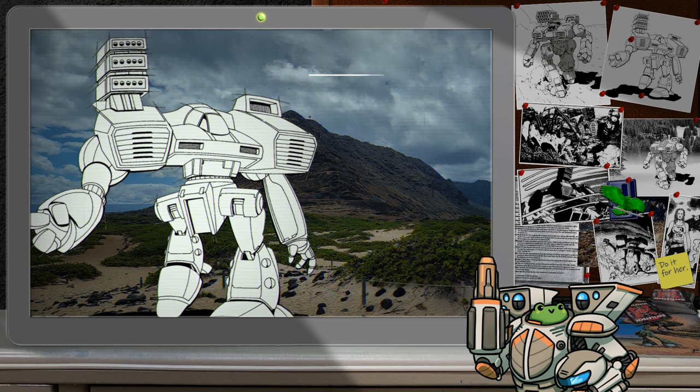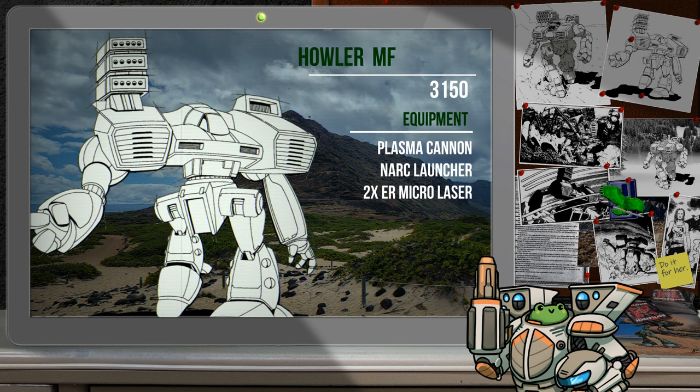Now that my plans for an SRM MF variant have been dashed, I had to come up with something new. I was pondering a Howler Star and wanted to come up with a variant that could help the others in more of a support role. The totally non-canon and definitely useful Howler MF was born shortly after. I kept the engine size the same but took the leap up to an XL to buy a little more weight, boosted the armor by one ton evenly distributed across the mech. The mech's primary weapon is a plasma cannon located in the left torso along with one ton of ammunition. I then added a NARC missile beacon launcher to the right arm in order to aid with the firing of LRMs from peers. The two ER micro lasers provide the mech with some weaponry once the plasma cannon runs dry.